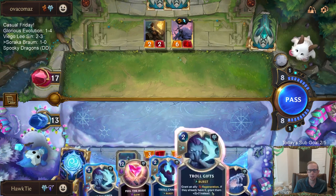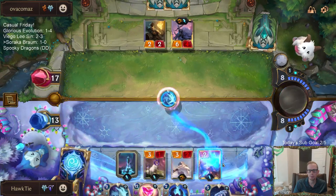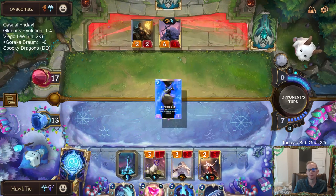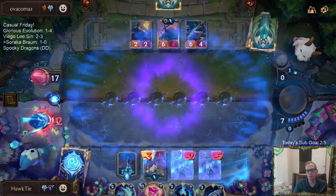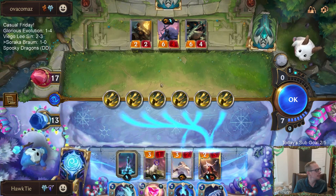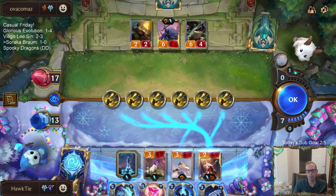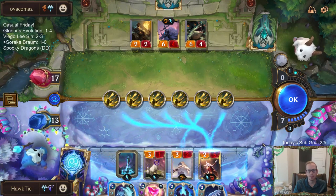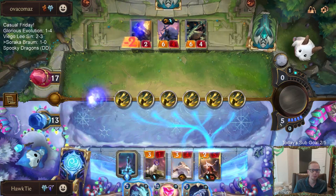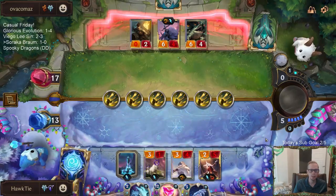I could give Soraka regen, but Soraka already has the ability to attack then regen. I'm not doing anything else with the card. This is 2, 4, 6, 8, 10 going at Soraka. They are really, really lucky - they needed 5 out of the 6 to hit Soraka, and that's what happened.